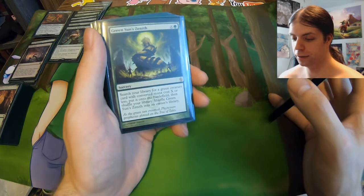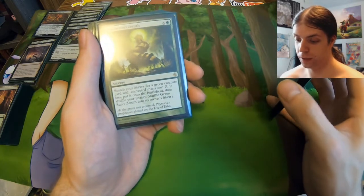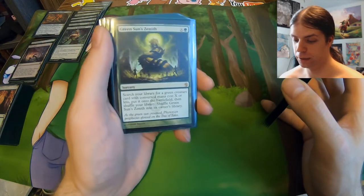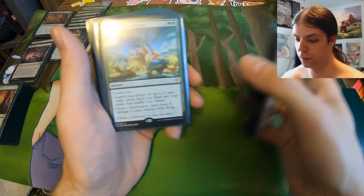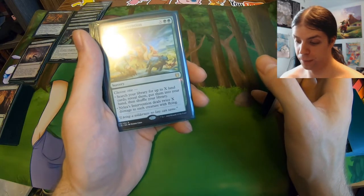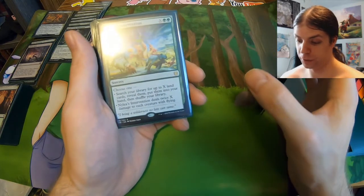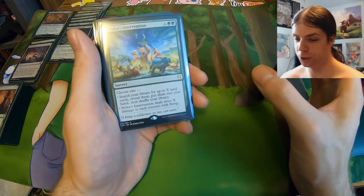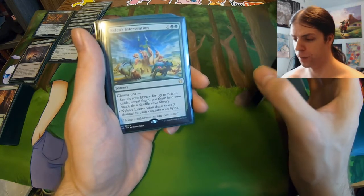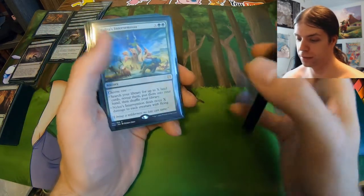Green Sun's Zenith — another one like Court of Calling where you search for a creature and put it on the battlefield, and this one's only one additional mana, so that's pretty cool. Here we got Nylea's Intervention, which either lets you ramp by searching for up to X lands and putting them on the battlefield, or it deals X damage to each creature with flying. Both ways are very nice, and that's it for Instants and Sorceries.